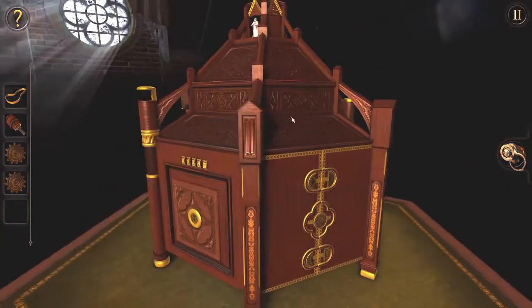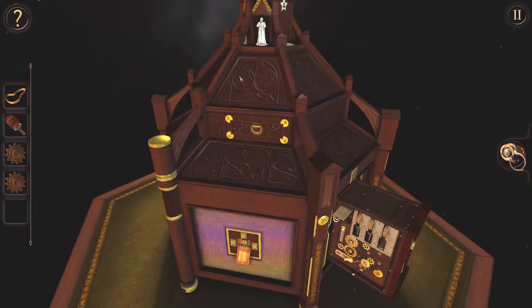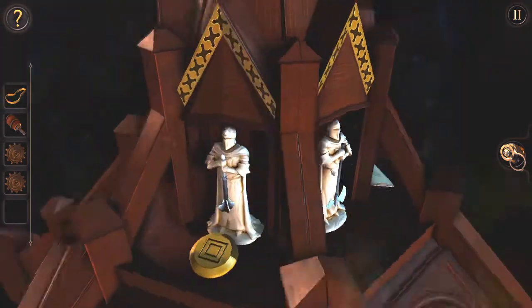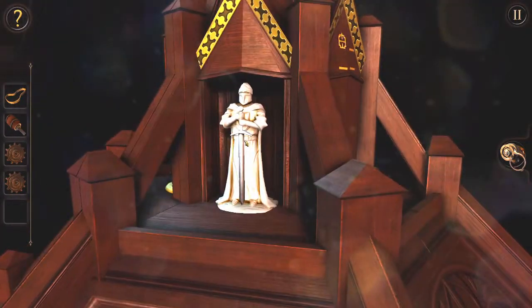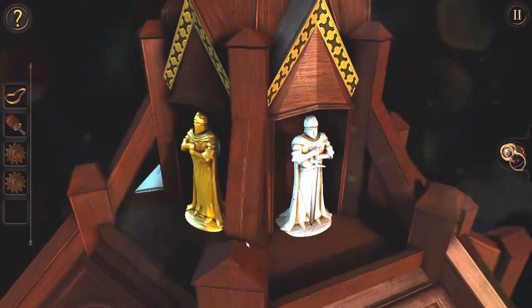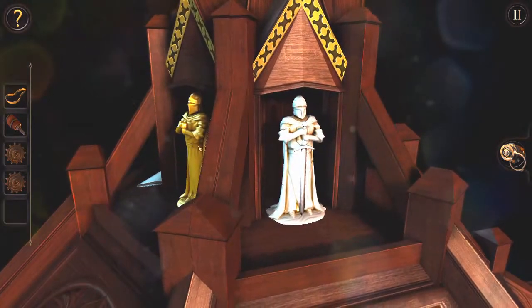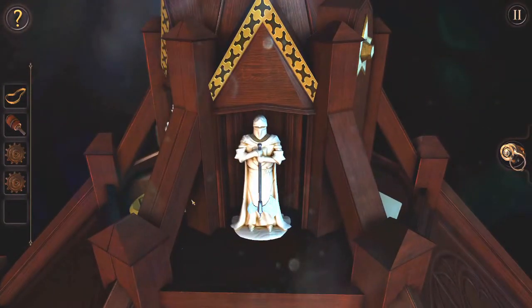I've not missed anything else from when it raised up, have I? I'm wondering if the next puzzle piece involves these knights somehow. I can't think I can do anything with these knights — well, I can see there's something behind this one. I don't seem to be able to interact with them in any way, shape or form. Yet, at least.